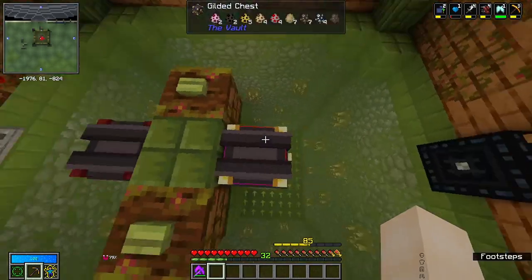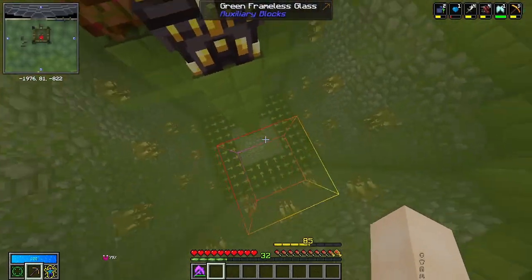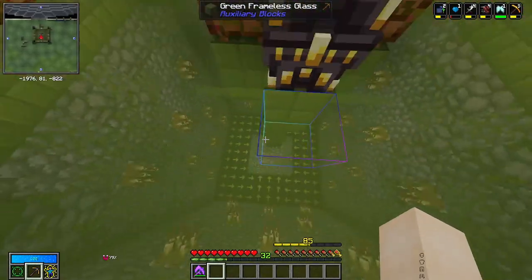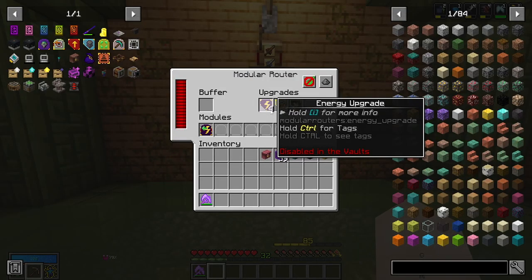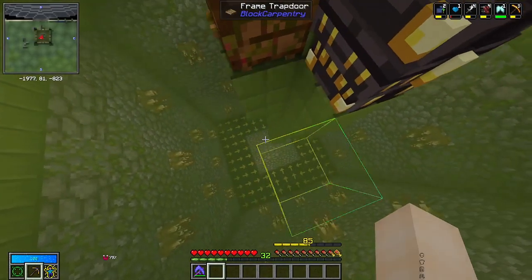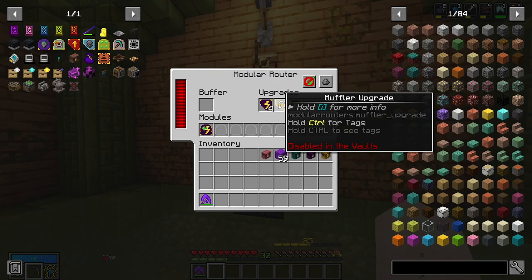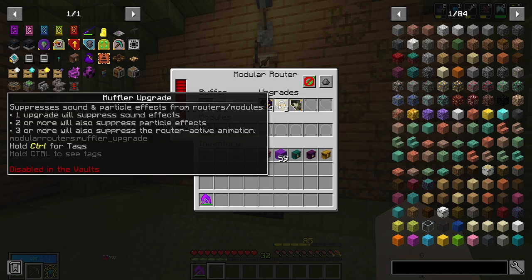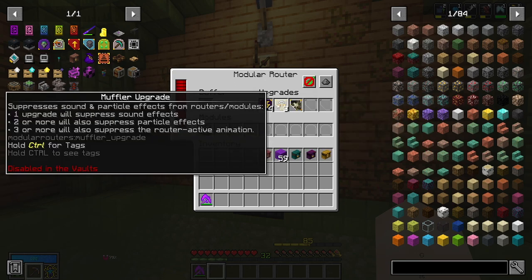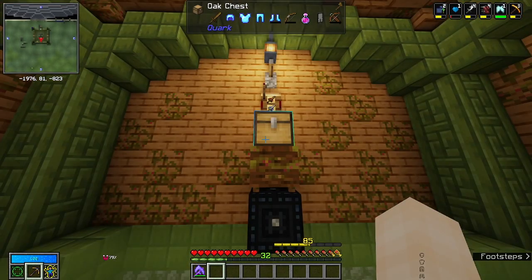We have a modular router right above the ender cell with an energy distributor module with all options selected, so it sends energy down to all five modular routers. It has a few energy upgrades so it can send energy quicker and those modular routers don't run out. It also has some muffler upgrades — one will suppress sound effects, two or more will suppress particle effects, and three or more will suppress the router active animation. I personally use three just to keep things seamless.